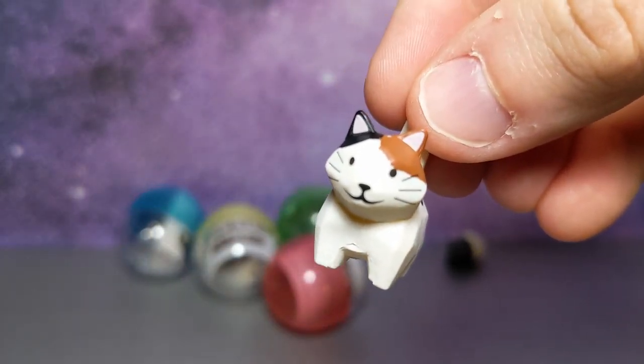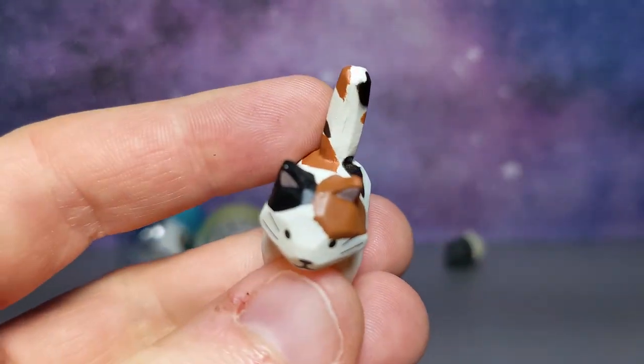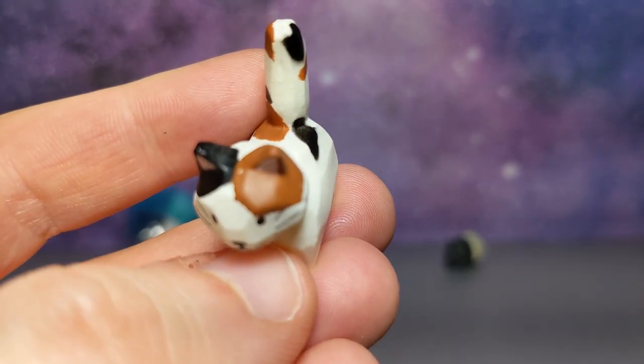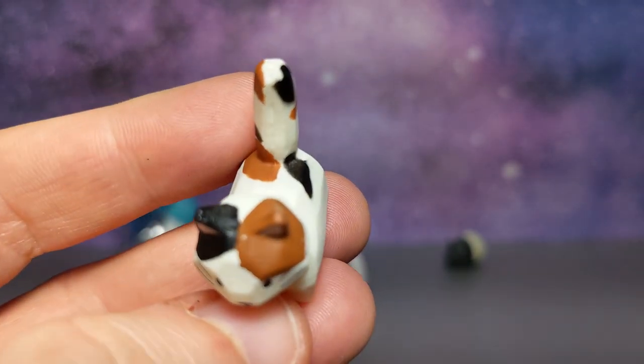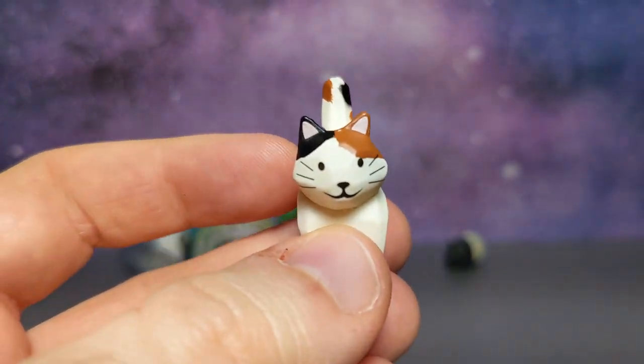Look at that little face, the way the whiskers are carved in, and the black mixed with an almost chocolatey sepia brown — it's like a little tabby. That's so cute.